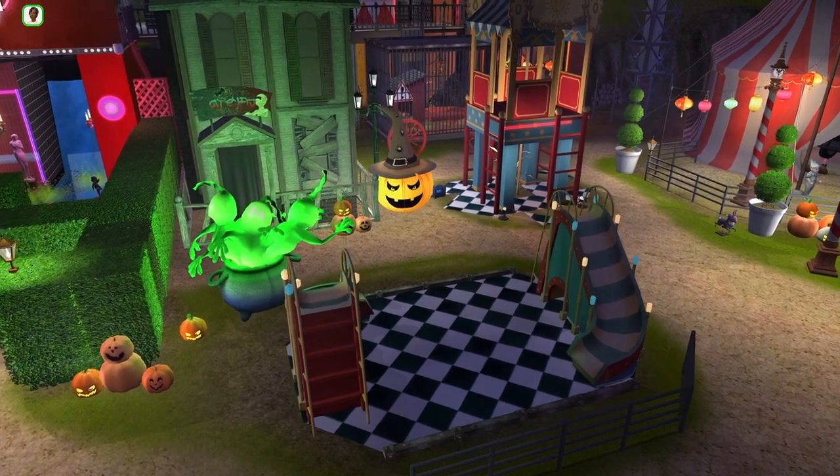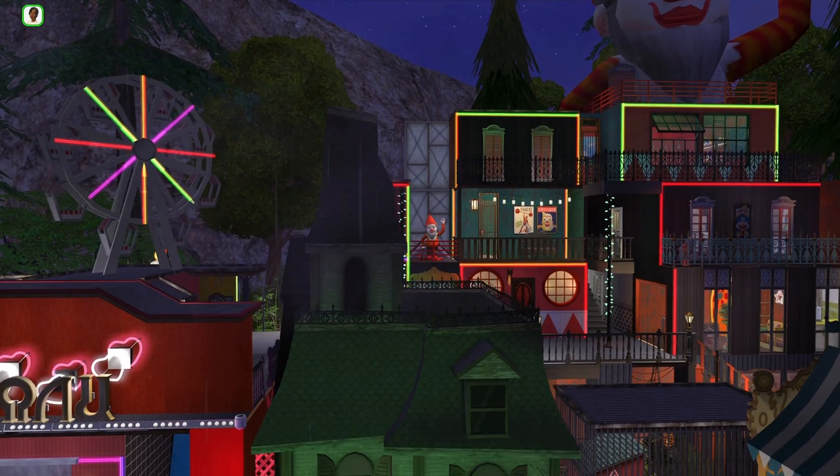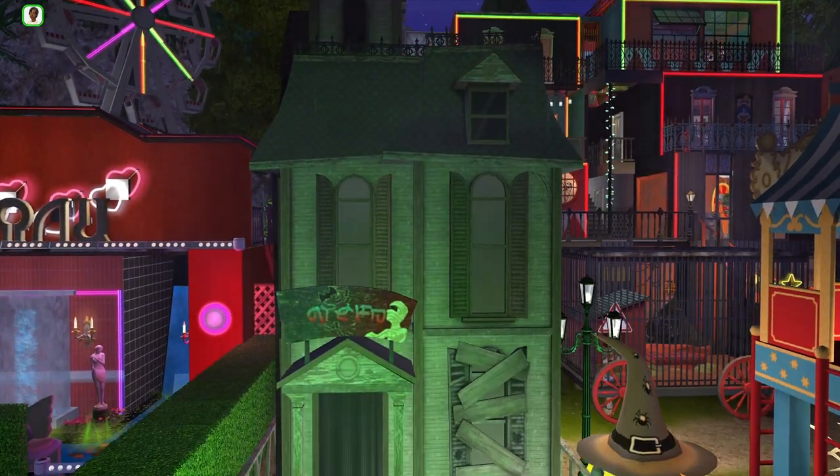In this area near the front entrance, there's some circus-themed playground equipment for your younger sims or sims who are a child at heart. And next to it is this amazing haunted house photo booth by Shastakiss.